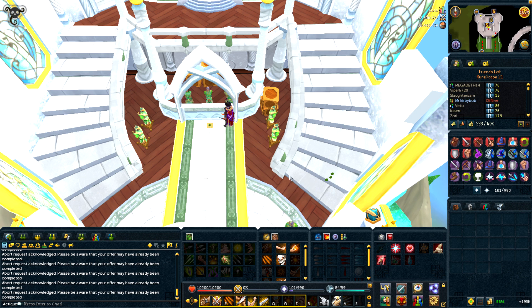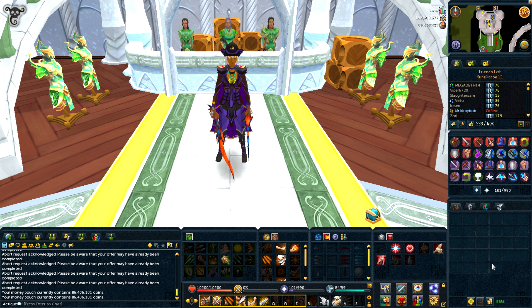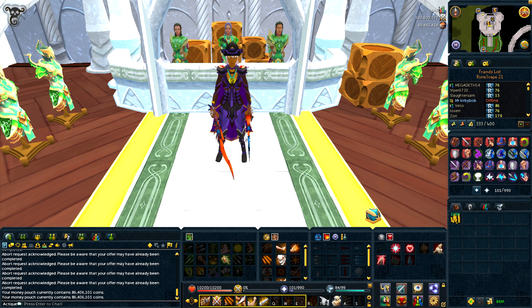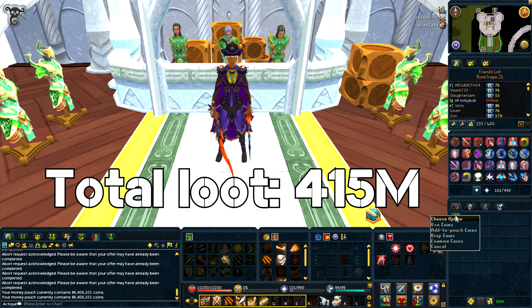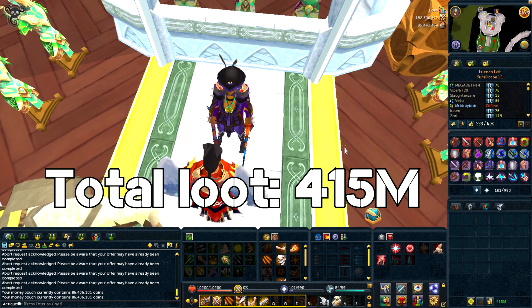The rest of the items that I sold ended up being 86.4 million GP. When we add to this pile the money from consumables last week and the money from the spider leg, my final junk tab adds up to 415 million GP — and that's just a majestic amount of money. If I combine this with the money I have outside of the junk tab, I will actually have enough money to buy a red party hat.